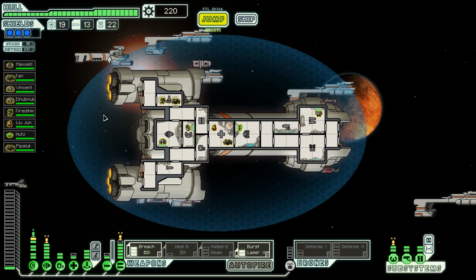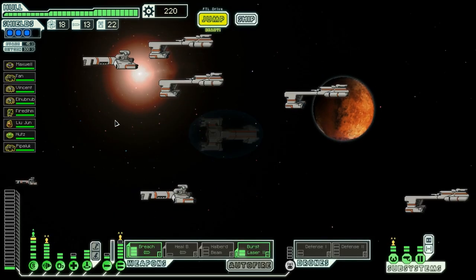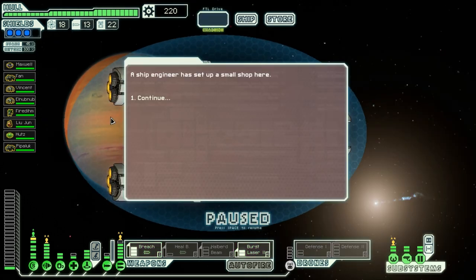In all honesty, I didn't expect to make it this far with the Federation Cruiser, because early on I didn't upgrade my weapon system — I tried to get that achievement to unlock the Layout B. But I got here anyway, which was lucky. And I have a store here I can check right away.